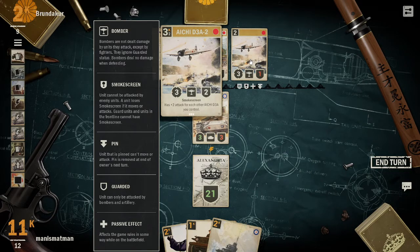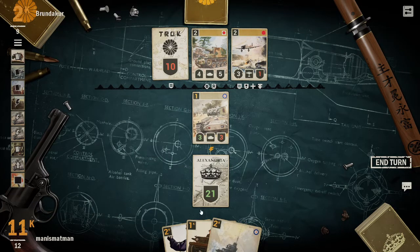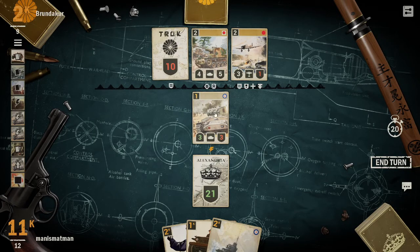Bombers ignore guarded status and deal no damage while defending. Smokescreen - a unit cannot be attacked by enemy units. A unit loses smokescreen if it moves or attacks. Guard units and units in the front lines cannot have smokescreen. He is guarding and there's not too much I can do about it. It's pinned so it's stunned - it can't attack or move. I die there and it takes zero damage.